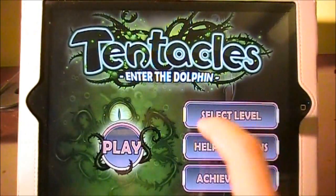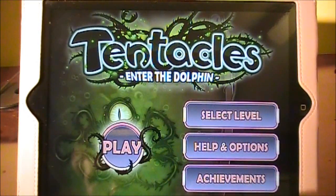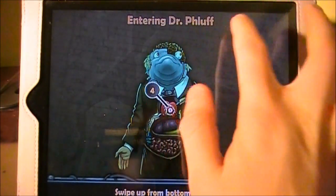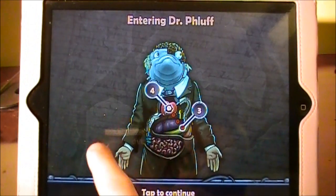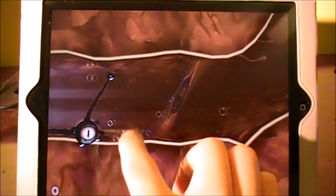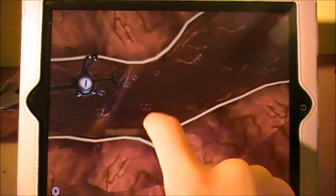So here in the main menu we have a few different options. We have select level, help and options, and achievements. We'll just play though for the safest review. So basically we're on Dr. Fluff, and where we're at right now is we're in the chamber of the heart. Basically we're this little organism and we're trying to move throughout the body parts.